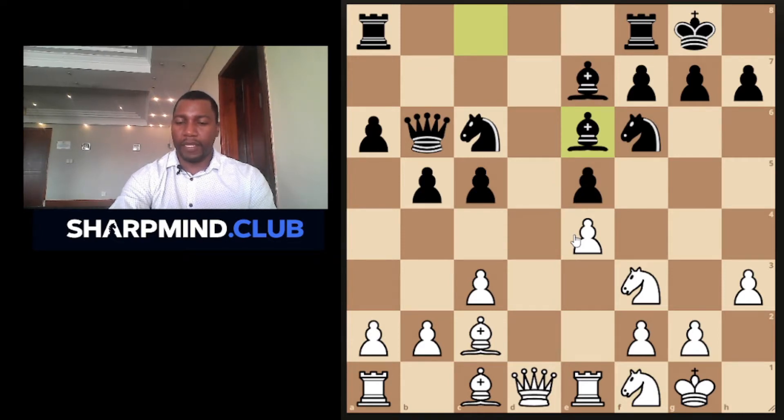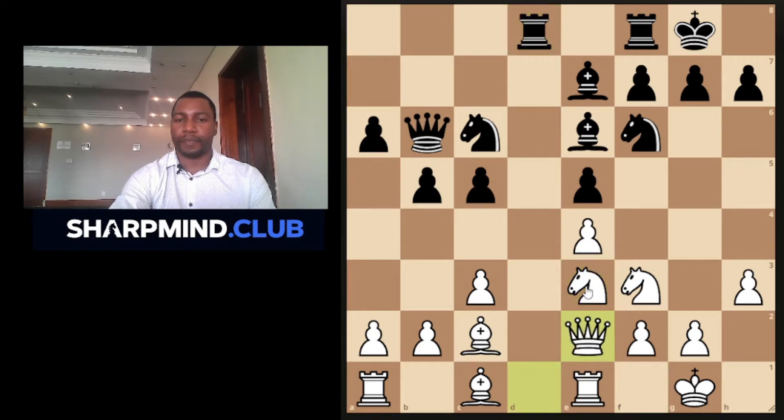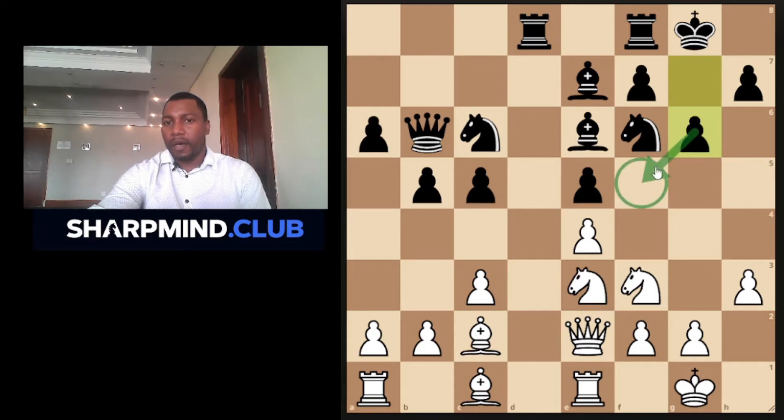Bronstein plays bishop e6, knight e3. We already know what Tal has to do — if it's not knight f5, it's going to be knight d5. Then queen c2, knight to g5. Why would he play knight to g5? In this position, I think Tal wanted to occupy the d5 square, because clearly f5 is going to be difficult to occupy because of the pawn on g6.